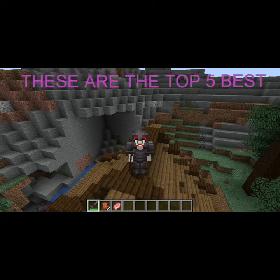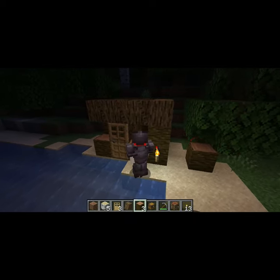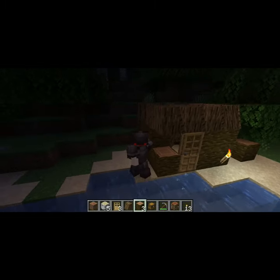These are the top five best structure mods in 1.17.1 Minecraft. Number five is the Macaw's Roofs mod. You can make your builds look more complete, even though this shed isn't a good example.